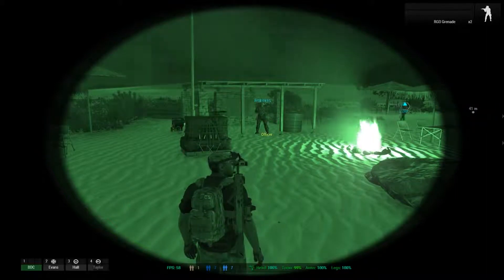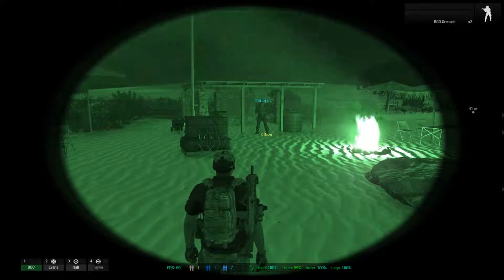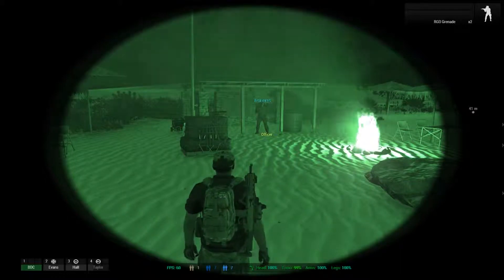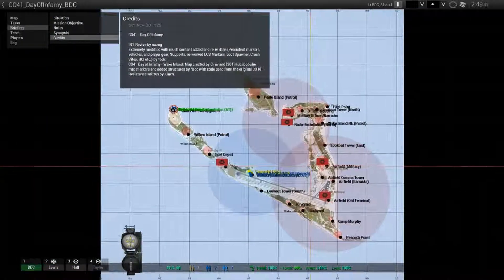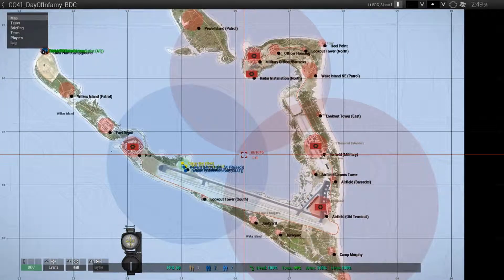I started this mission maybe a year and a half ago and I wanted a small version of the larger Resistance mission I've been working on. I saw this Wake Island map and I just fell in love with it. I said that would be a perfect spot to do something that's CSAT Pacific, Apex assets based. So I decided to whip it up.